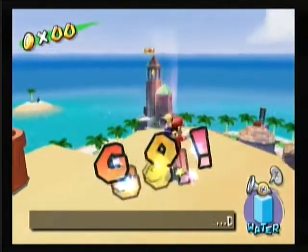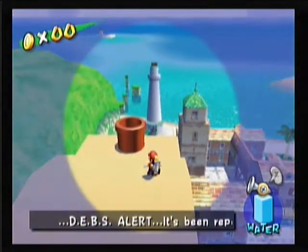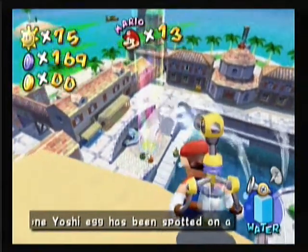We're actually done with Pianta Village, so there's only two worlds left. And that's one of them right there - that's Gelato Beach. And then there's Noki Bay, right down there.